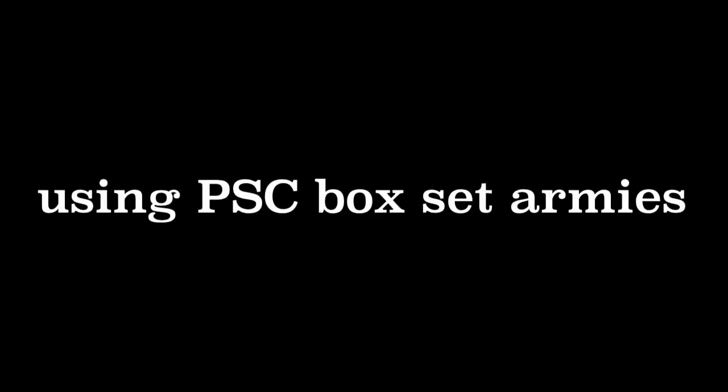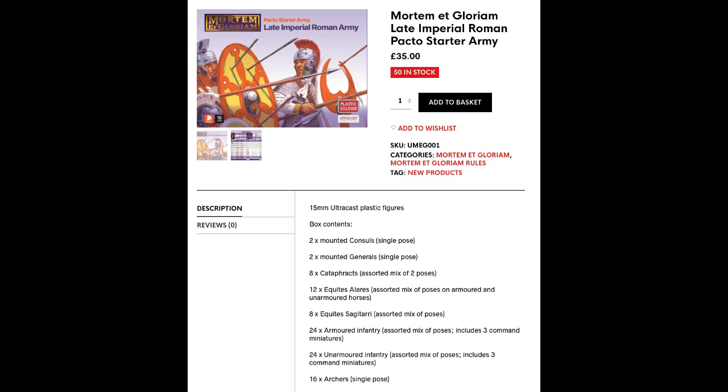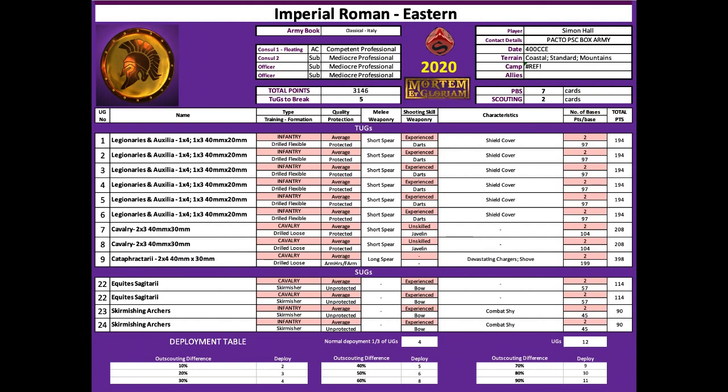Welcome to this video where I'm going to do a full Pacta demonstration using the armies you can make directly from the PSC box sets for the Late Romans and the Sassanids. Here's the content for the Late Imperial Romans - you can see the army you can build out of it. Essentially we've got six legionary auxiliary blocks, all average with short spear and darts, plus some cavalry, some cataphracts which are particularly potent, and then some other light troops.